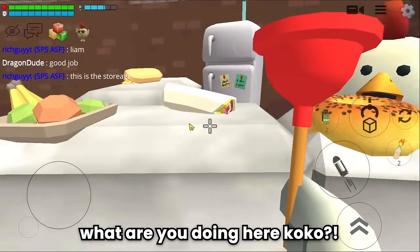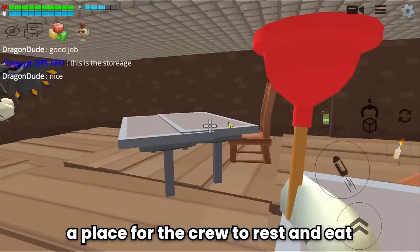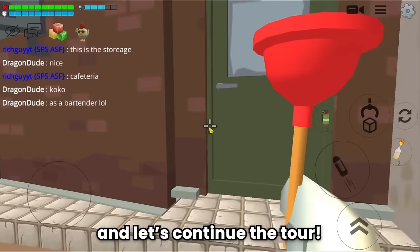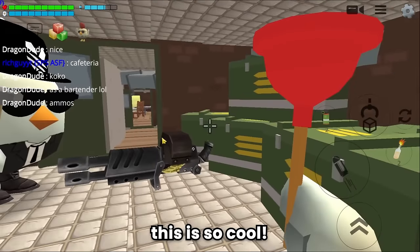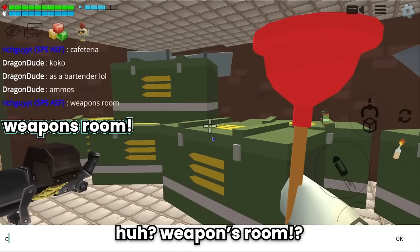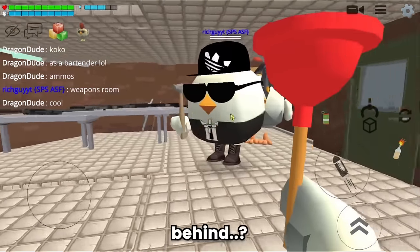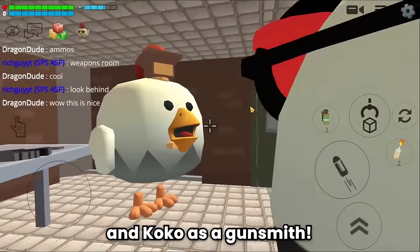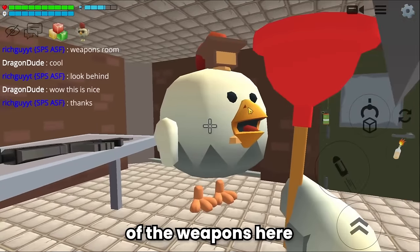This is the cafeteria — a nice place for the crew to rest and eat, with Coco as bartender. And there's an ammo supply — weapons room! The weapons are also arranged very neatly and Coco serves as gunsmith.